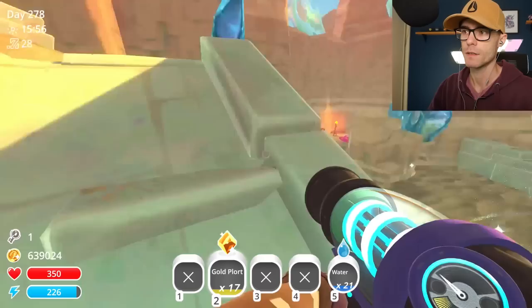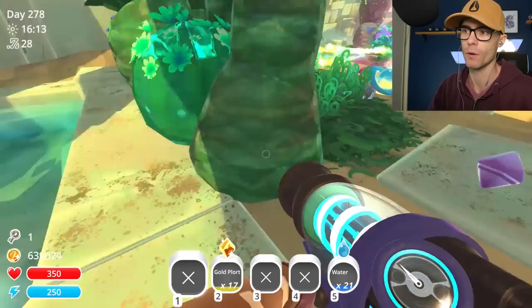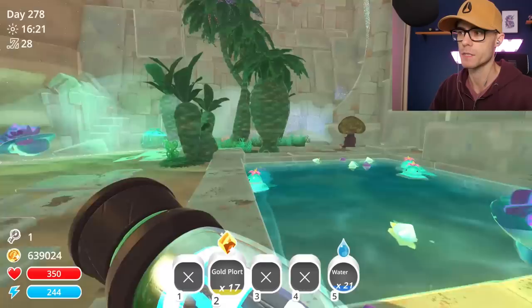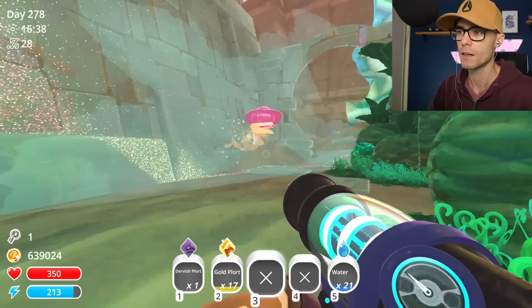Can we find some Devil Slimes and give it a Gold Plort and see if we get some kind of Gold Devil-looking thing? Hang on. There's a Tangle Plort. Can this little guy eat a Tangle Plort? No. There's a Tar - let's see if we can make a Gold Tar. He's probably gone. He's probably dead already. I actually quite like that combo. That is a nice-looking combo. How nice is that green color?